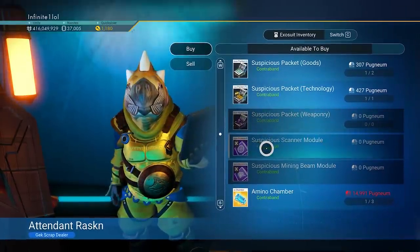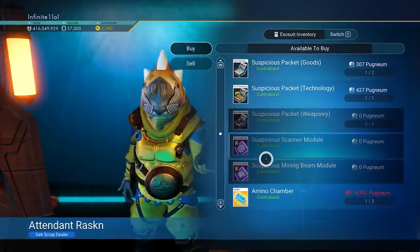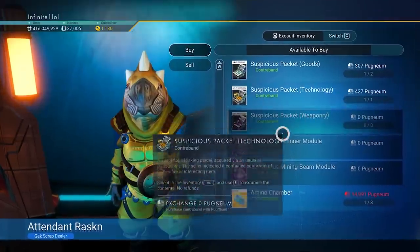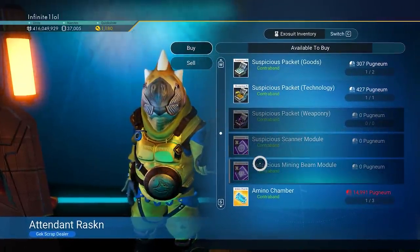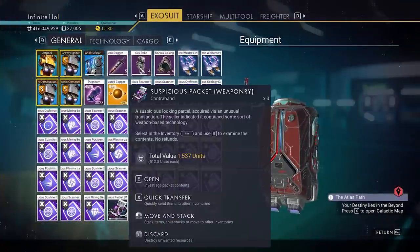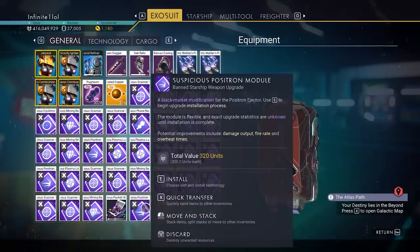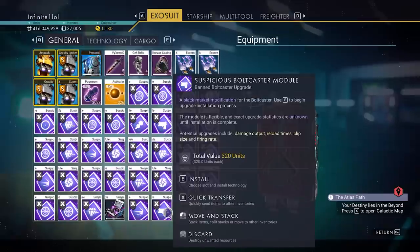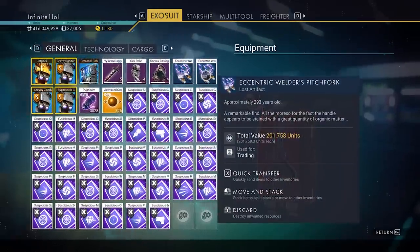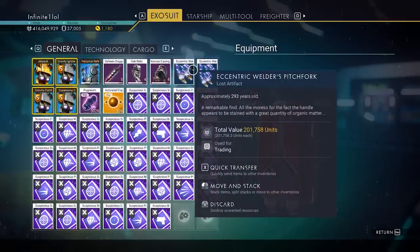Now the thing about these NPCs is that they don't always spawn with two suspicious modules, but this doesn't mean it's not a good station — you can still do it since you have the weaponry too. If you can find one with two of them, that's going to be the best possible scenario. So I purchased these, and the suspicious weaponry has a high chance to also spawn additional modules. Let's open them up — bam, there's another one, and another one, and the final one is another module. It can also give you something that costs quite a lot of units, so at the very least you can make some money on the side too.